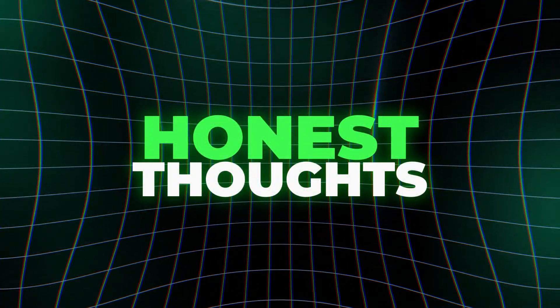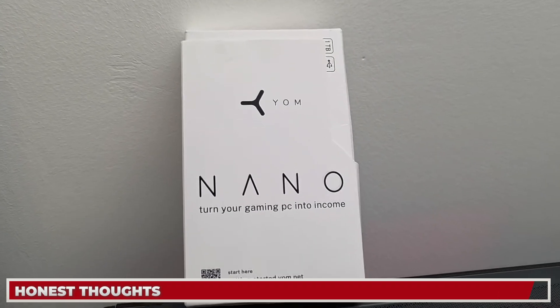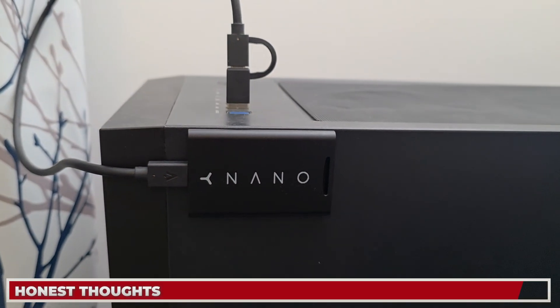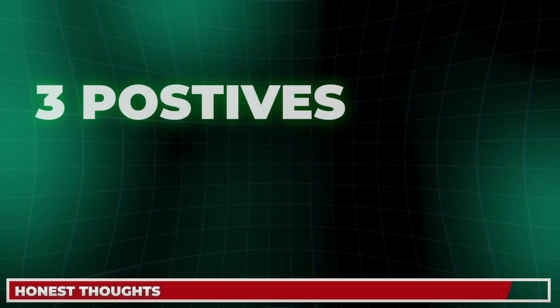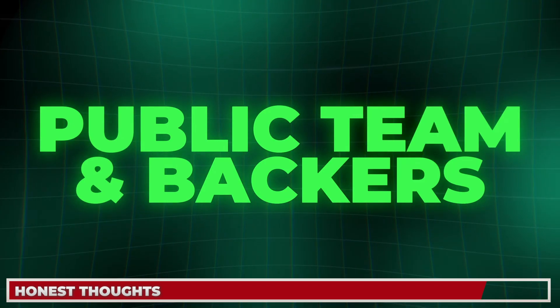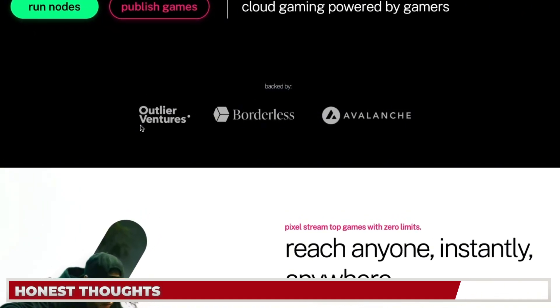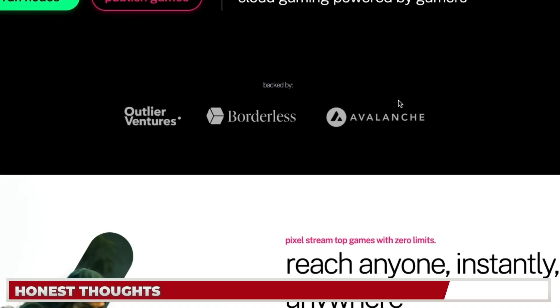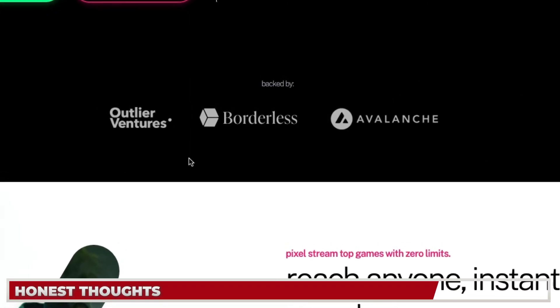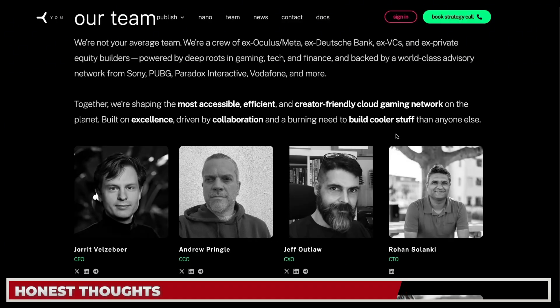For my honest thoughts: I did receive the Nano device for free from the YOM team for review and onboarding purposes — I want to be transparent about that. My first positive is the public, credible team and experienced backers. Outlier Ventures and Borderless Capital thoroughly check a project before putting their name to it, and Avalanche is the leading chain for gaming on crypto — a match made in heaven. A fully public team willing to put their faces behind it goes a long way.